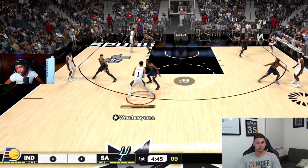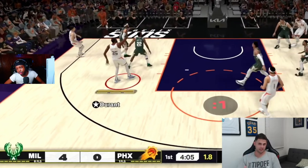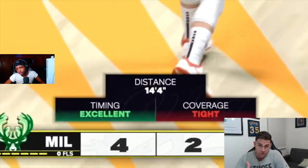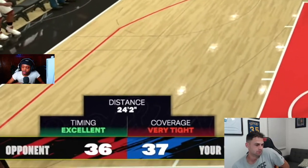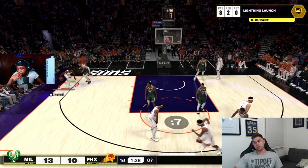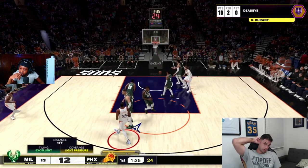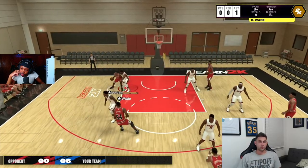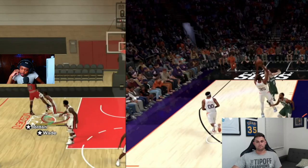Shot contest: they took away percentages, and from what I understand there won't be percentages in the real game either. There's wide open, open, then light pressure which is a yellow contest, and tight which is a red, and very tight which also appears red. Let me show two examples: KD pulls up with light pressure over Brook Lopez, and here's an MJ fade over Dwyane Wade — that's a red. Let's break this down.